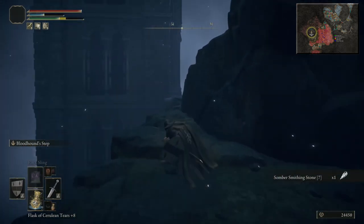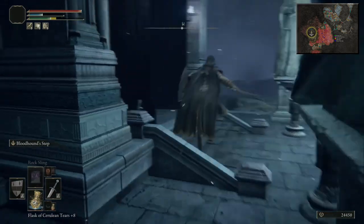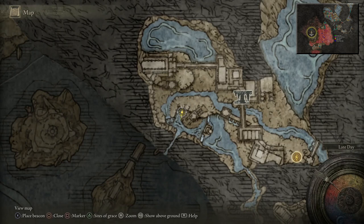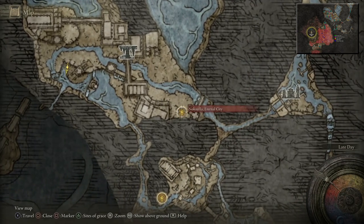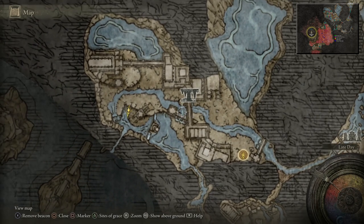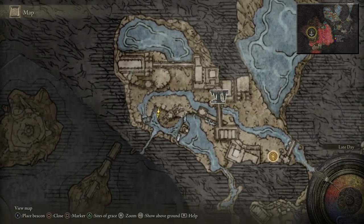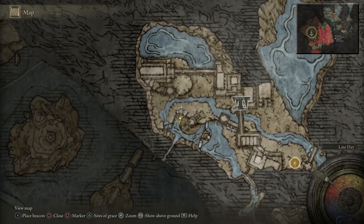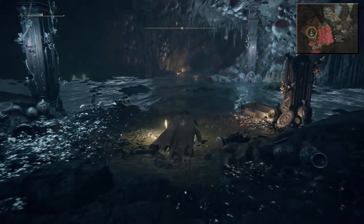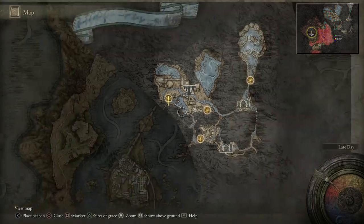Grab that and then continue this way — in here will be an elevator. Come in here and through here will be an elevator. So this is where we just came — that's a Site of Grace. There was a plant here, and then one straight opposite here. Then we came along here and that Somber Smithing Stone was just there, and then we came along here and this is where the lift was. Down here it's going to be a Site of Grace — I forgot to put beacons down. Get the Site of Grace, and then once you've got that we're going to warp back to Noxtella Eternal City.